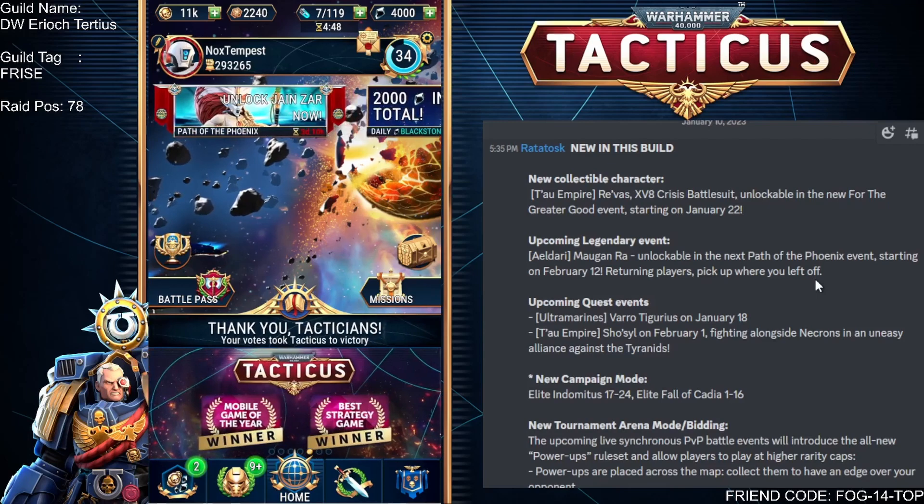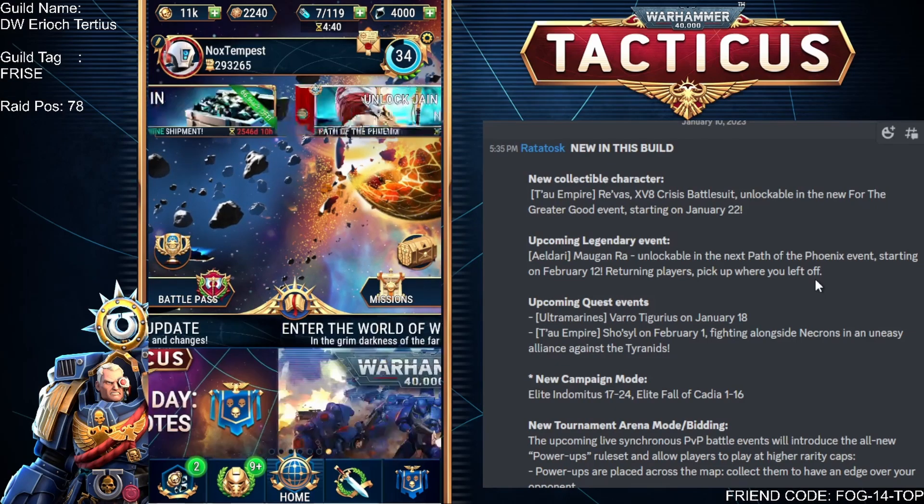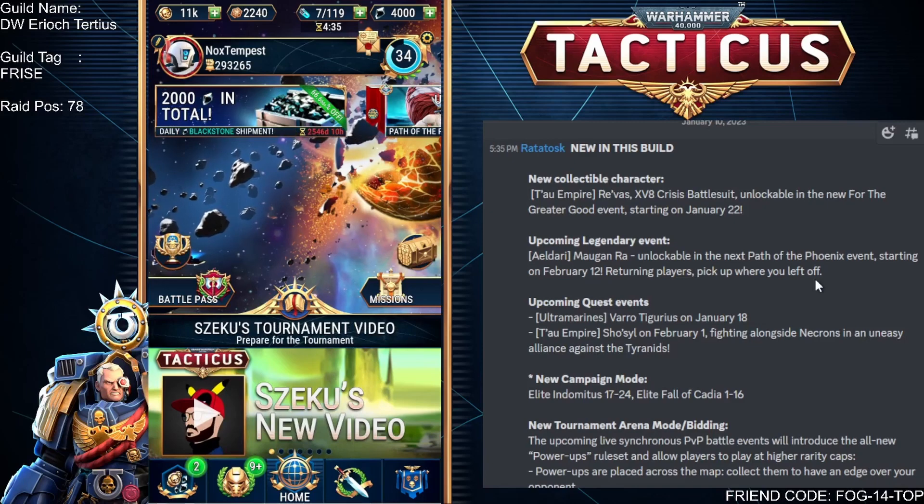We've got Morgan Ra coming back — fantastic! I didn't do too great in the last mission, I only got about 70 shards. I've upgraded my team since then with Jane Zara and I'm about 100 shards in now. So I'm looking forward to Morgan Ra coming back to see if I can get a few more shards unlocked.